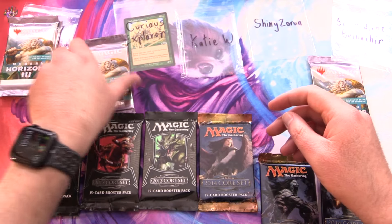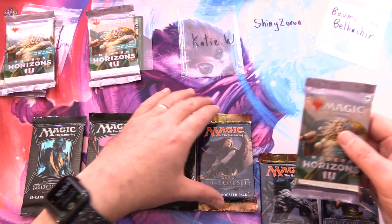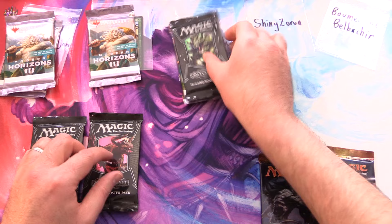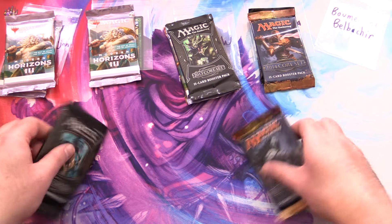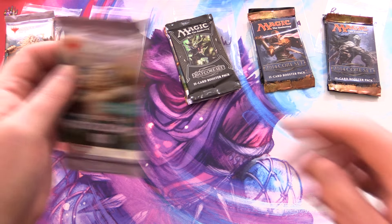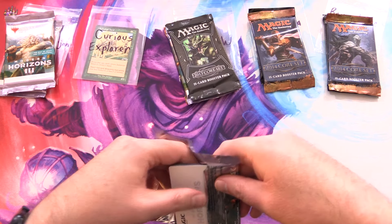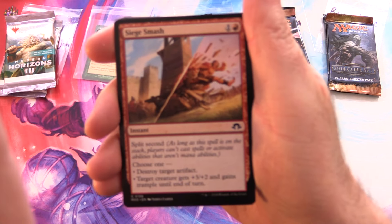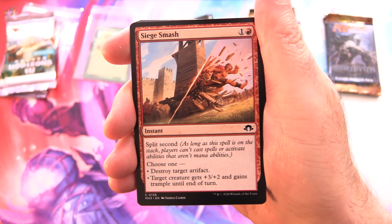Stump Jumper is grabbing two of these, Curious Explorer we have one, Katie's after one of these and an M14 and M13, Shiny Zorua gets one of these and one of those, and everything else to Bermadian. The patrons get the rares, mythics, foils, and anything over a buck along with the art cards and anything from the list — we do all of that to save the patrons on shipping costs.